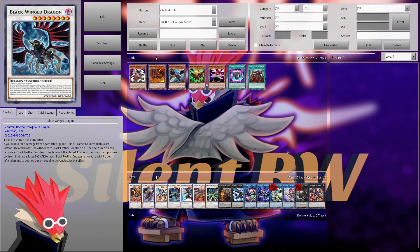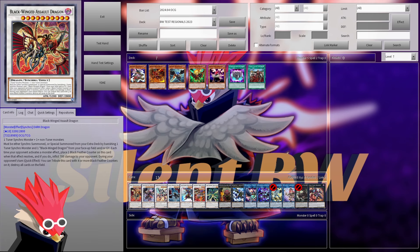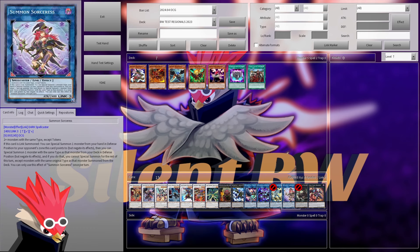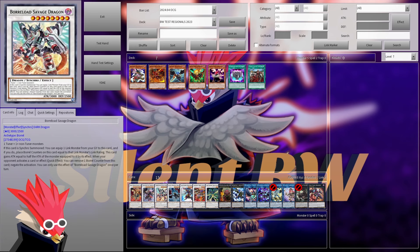One thing really important to remember with Summoned Sorceress: if you're running another engine in your deck — Bystial Engine, Aorus Engine, or any other engine — it's key to summon those dragons and other non-Winged Beast monsters first, because after you activate Summoned Sorceress's effect, you're pretty much locked into Winged Beast. Also, you have to summon Blackwing's Assault Dragon out before you go into Summoned Sorceress, otherwise you won't be able to summon it. Pretty much the same applies to Warlord and Savage Dragon as well.